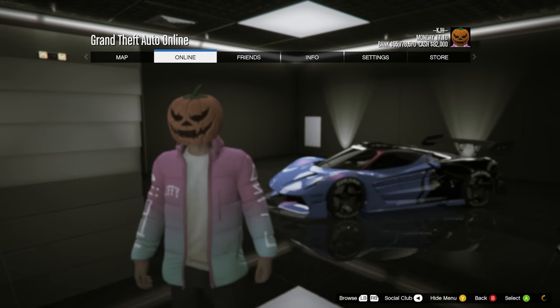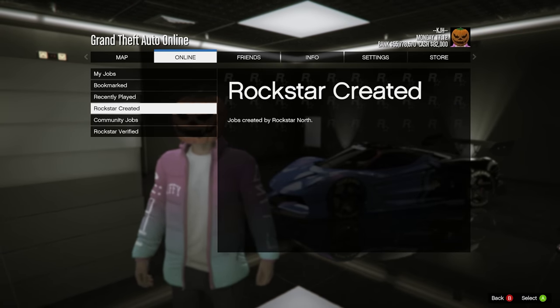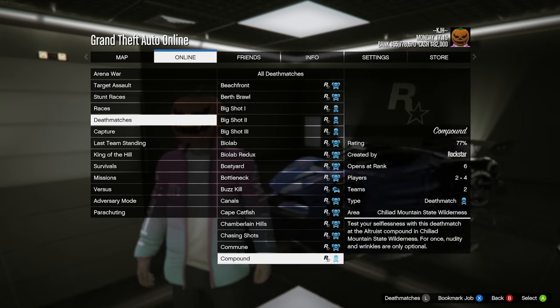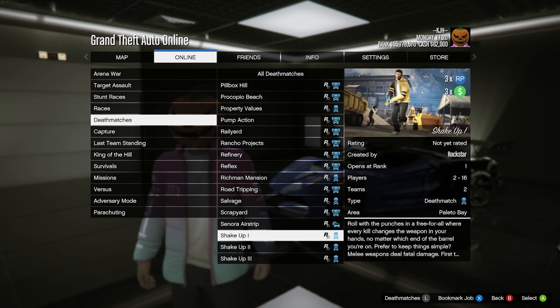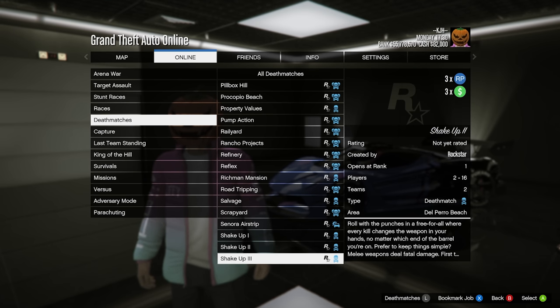If you want to do one of these, go to Online, Jobs, Play Job. It's going to be Rockstar Created, and it is deathmatches. The two new ones — we have Shake Up. You can see right here, it's three times RP and three times money. It says: roll with the punches in a free-for-all where every kill changes the weapon in your hands. Melee weapons deal fatal damage. This is basically gun game if you've ever played Call of Duty, so I'm excited to test this one out.